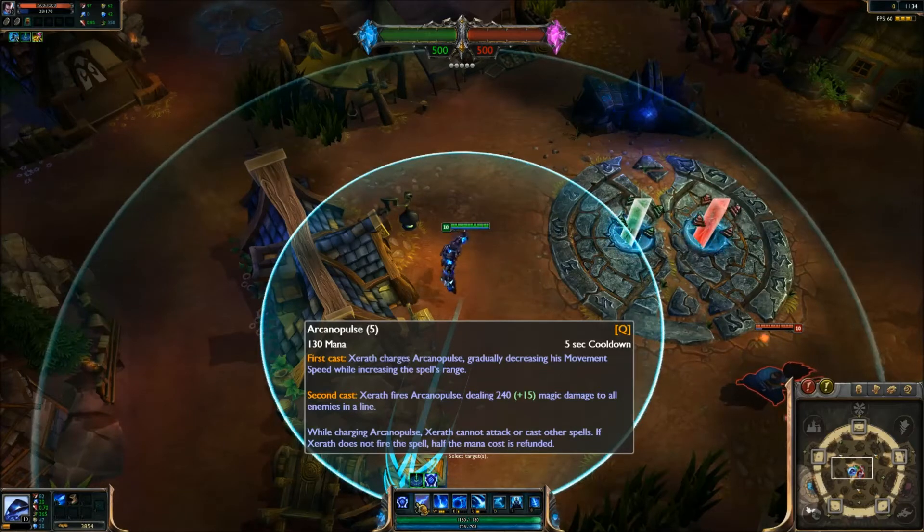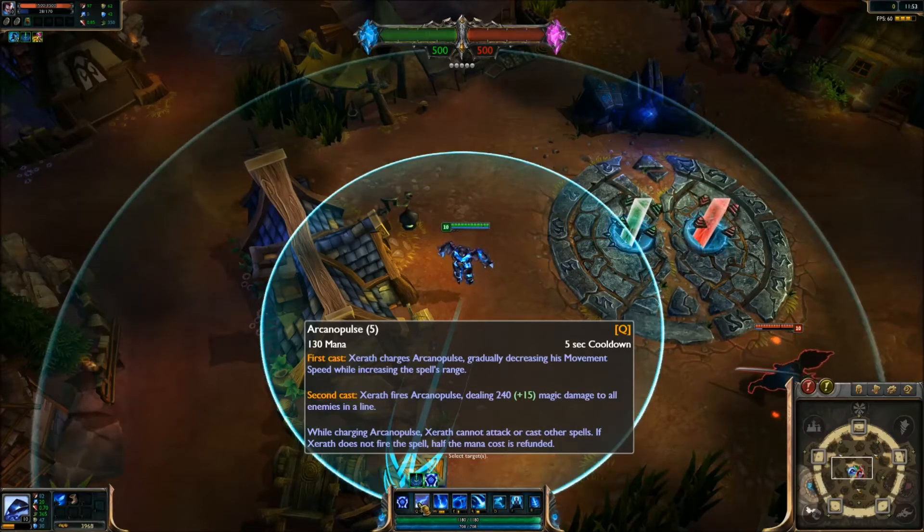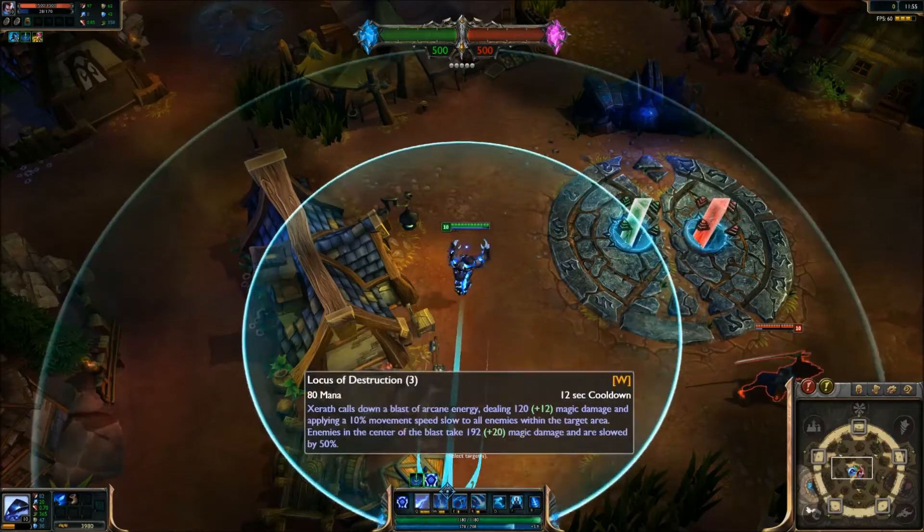Now let's go to the Arcanopulse. With the first cast, Xerath charges Arcanopulse, gradually decreasing his movement speed while increasing the spell charge. Second cast, Xerath fires Arcanopulse dealing 240 magic damage to all enemies in a line. While charging, Xerath cannot attack or cast other spells. If Xerath does not fire the spell, half the mana cost is refunded.